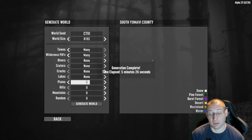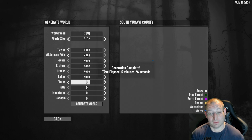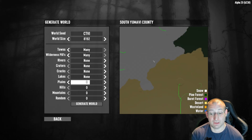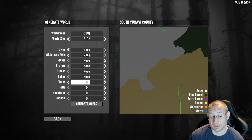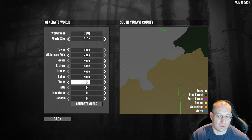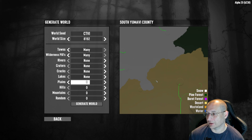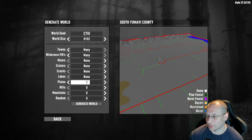The only settings I haven't talked about are planes and random. For planes, I'm not sure what it does — I've tried to search and can't find a clear explanation. A couple of forums suggest more planes means more towns generated, but I've tried the slider all the way down and all the way up and can't see a real difference. Post in the comments if you know. For random: as you increase that slider, it starts randomizing all your selections above, effectively ignoring them if set to full.